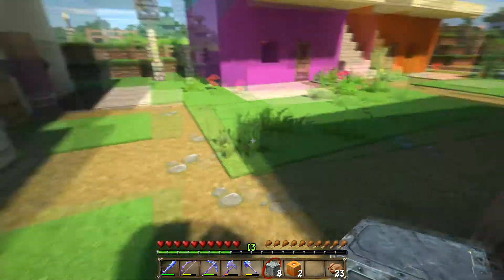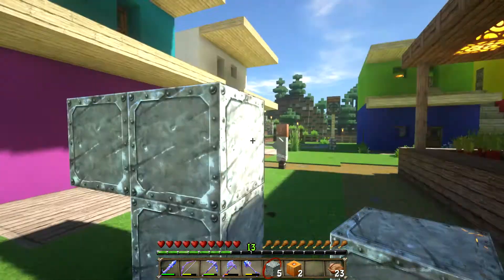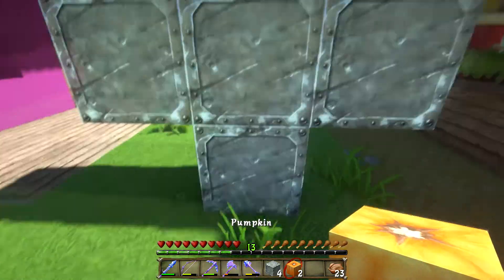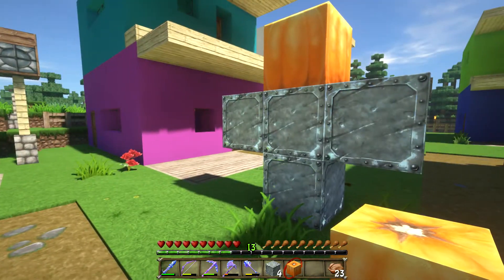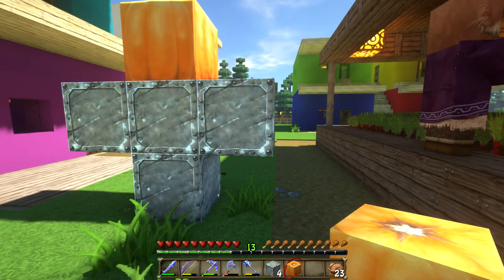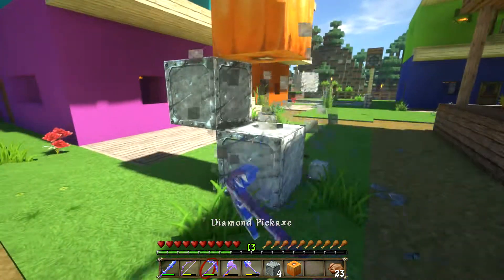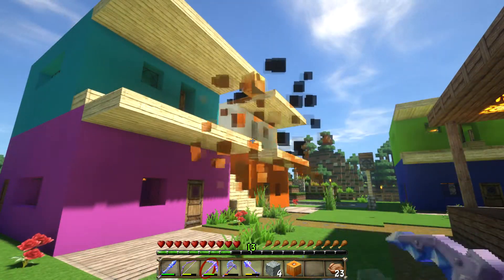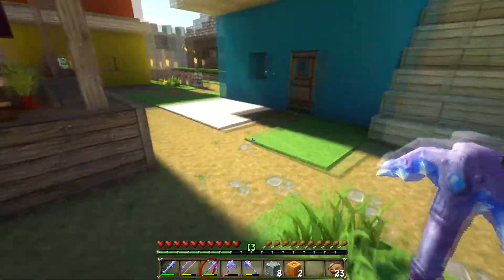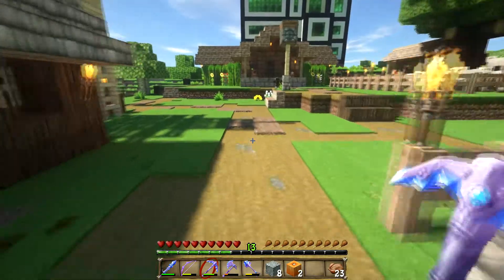Alright, let's throw these two iron golems together — pretty simple, actually very simple. We're just going to go one, two, three, and four and then the pumpkin on top for the head. Why didn't that work? I don't understand why that didn't work.